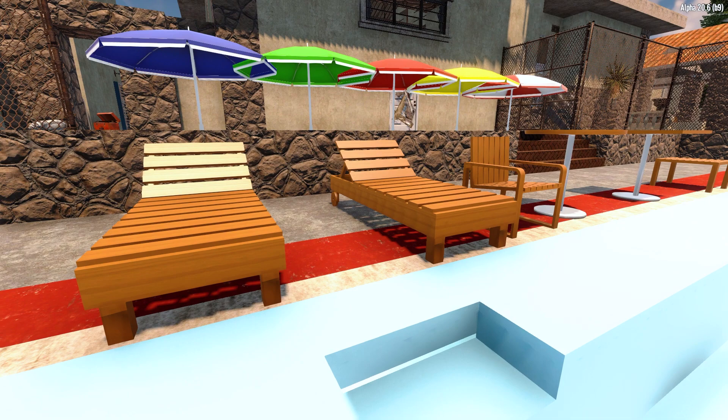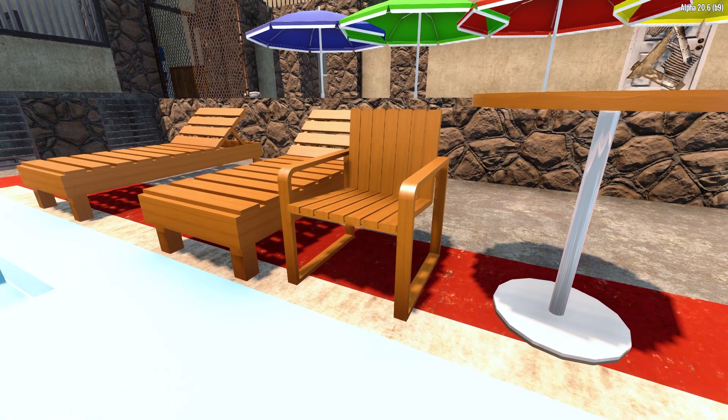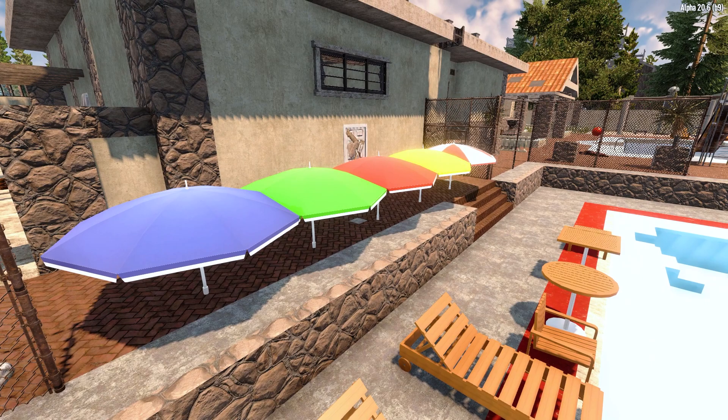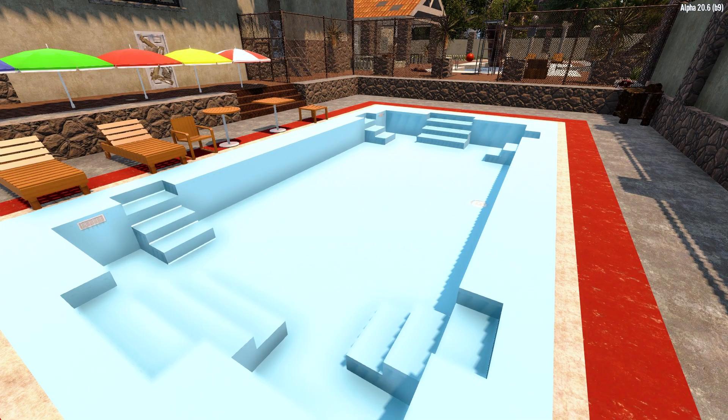With your shower out of the way, it's time to go outside with the pool furniture. This gives you an outdoor bed which functions like an actual bedroll, the outdoor chair, 3 tables and 5 umbrellas available in blue, green, red, yellow and red and white, as well as pool pieces to build your own pool. Now obviously water is currently terrible, but if this mod ever makes it into Alpha 21 you could see some really nice pools with these blocks.